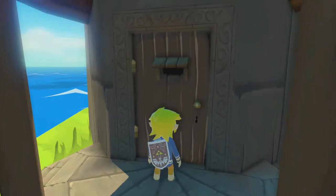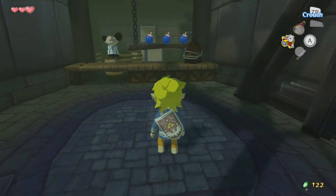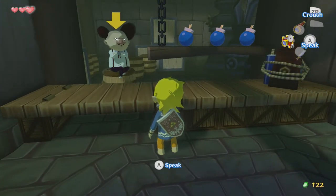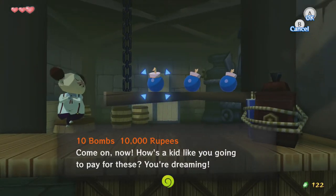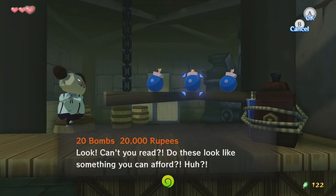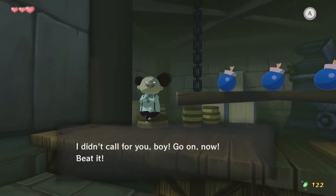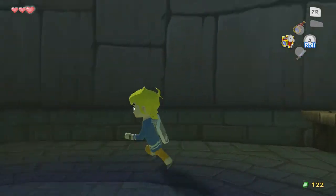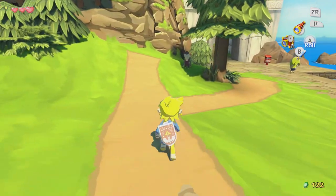I suppose I can take a minute to show you things I didn't show you before. If you come into the bomb shop right now, before he gets mugged, this guy — well, you can see: 10,000 rupees, 20, 30? He just kind of flaunts his money and shows it off — he has a monopoly on bombs at the moment.